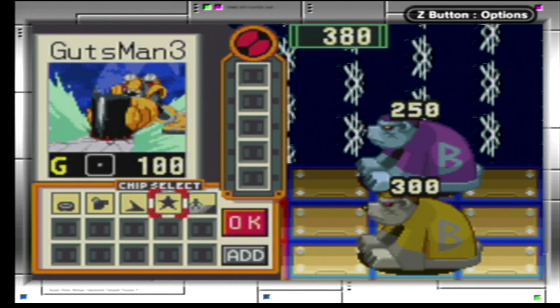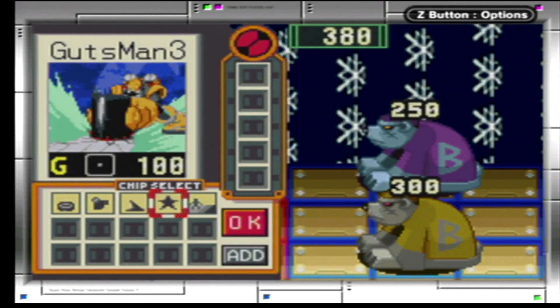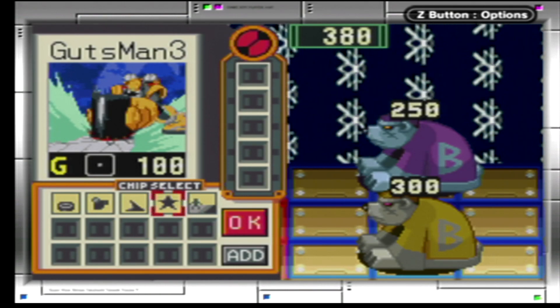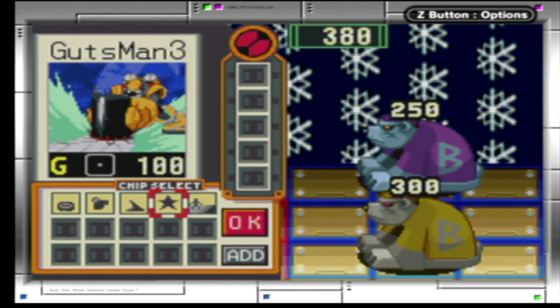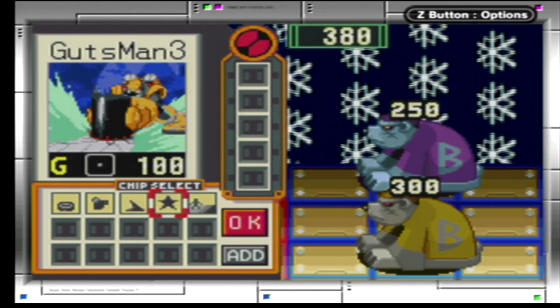Oh wow. These are enemies that we only see once, specifically. Their type is Cold Bear. The one in purple is Cold Bear 2, and the yellow one is Cold Bear 3. My bad there.